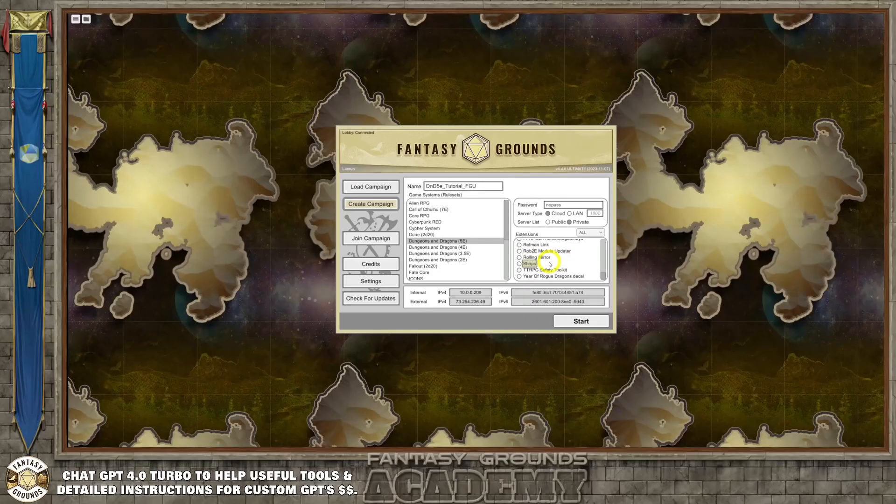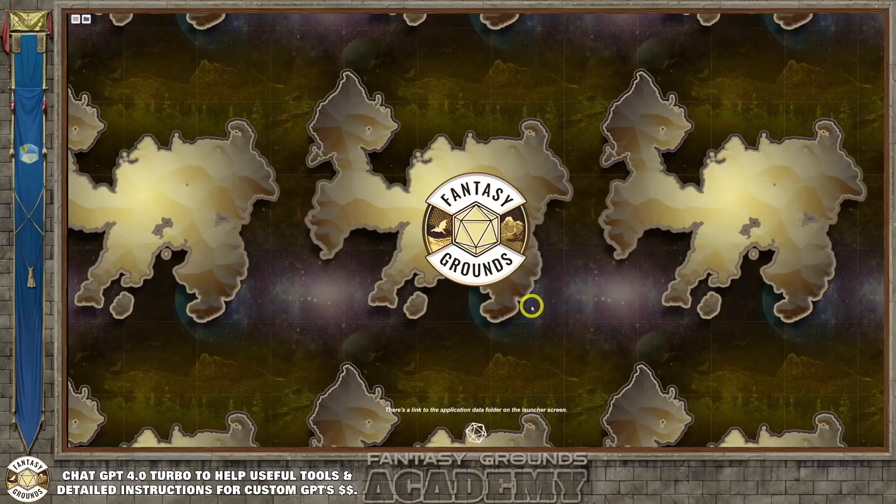Once you have your settings, rule set picked, name given, and cloud settings configured, go back to LAN if you don't plan to be online publicly, then hit Start. That's basically starting a new campaign and setting up your new session. This is the general workflow you'd go through.